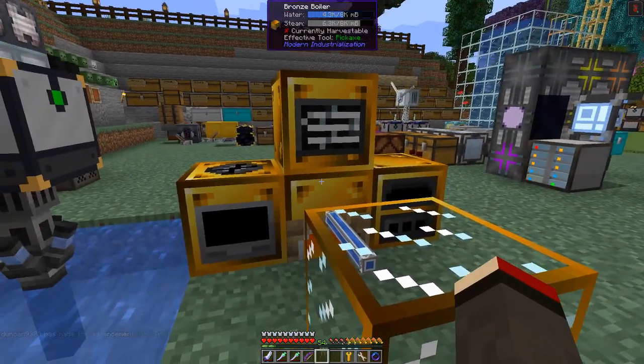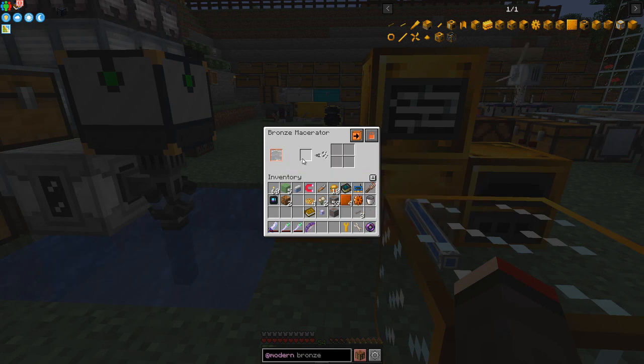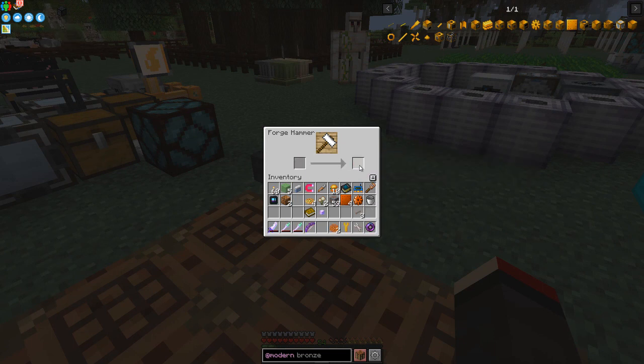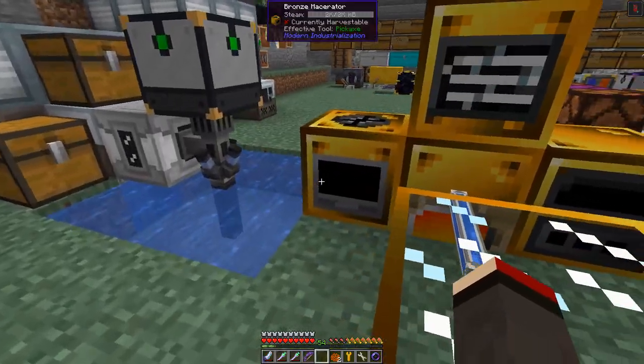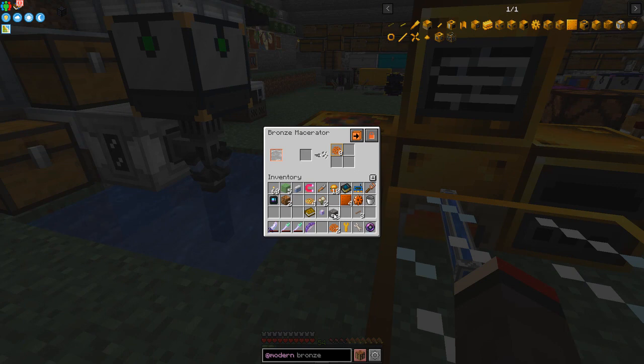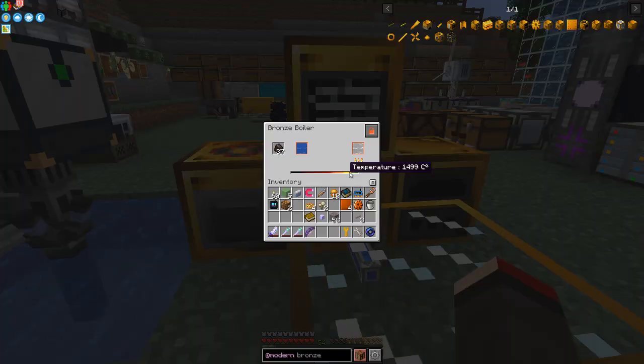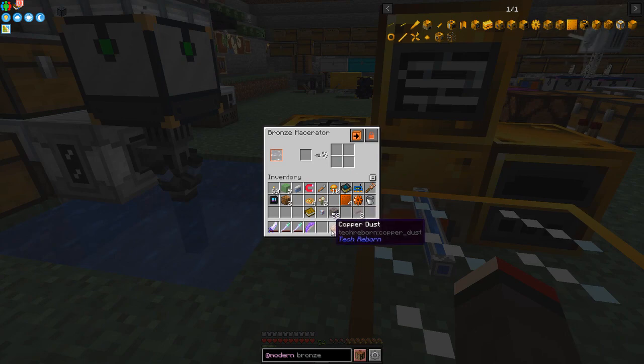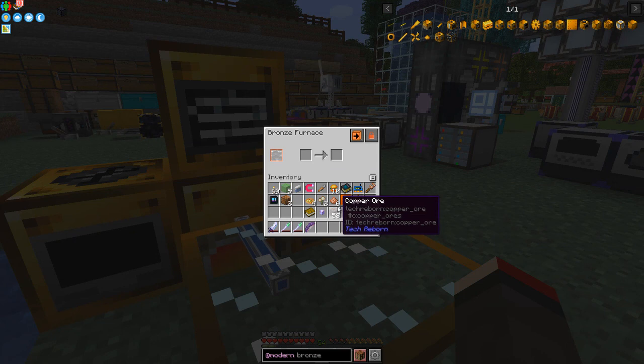We've got three of our four machines for one boiler. It's got steam, and to demonstrate ore tripling: put one copper ore into the macerator and it makes two crushed copper dust. Then put those back through and it makes dust. Then we put those through the furnace. From four copper ore we'll get six dust out — that's the ore tripling. It's using water as needed and producing steam.